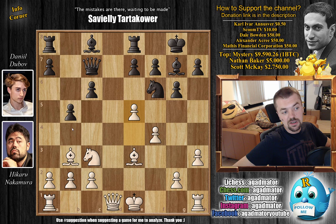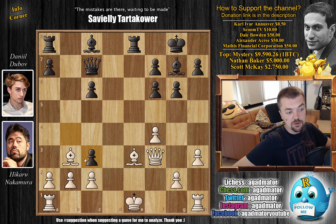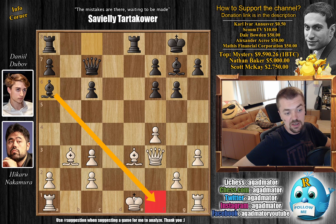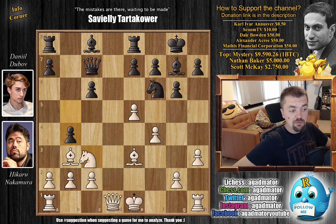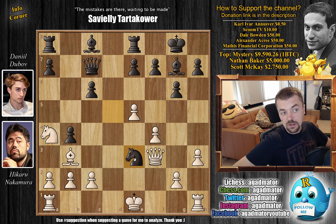Hikaru goes e5 and now Dubov plays the very nice trick b4. The point is that you don't really get two pieces for one, because if you capture the knight then Dubov's plan was to capture with the pawn and open up the attack towards the bishop — and the knight is still under attack. After some moves, captures-captures, say Bishop to a6 cuts off the king from castling kingside, and that king looks pretty awful. You could castle queenside, but the queenside is already busted. So after b4, Nakamura goes Knight to a4 and now Knight to d5.